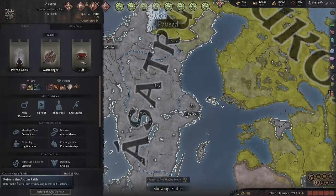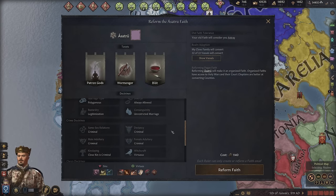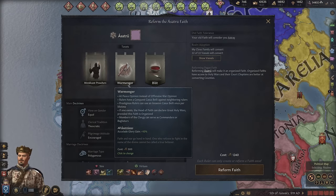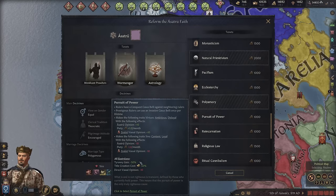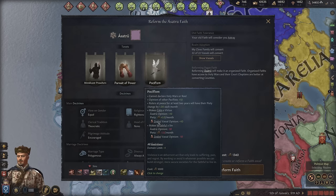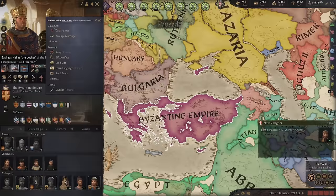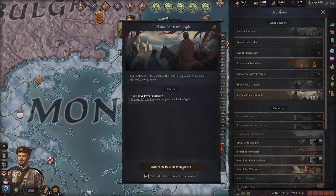Once I'm ready, I'll go reform the faith. I like to have equal, righteous, unrestricted marriage, polygamy, virtuous, witchcraft, dynastic is criminal, and control. For tenants, I really like medicant preachers. I'm going to change to pursuit of power for the reduced tyranny gain, and pacifism for the plus one domain limit. Once I've reformed the faith, I'm ready to continue my conquests — first the Byzantine empire. We got the empire and now I can reclaim Constantinople as my capital.